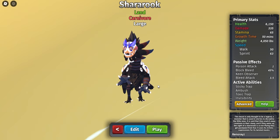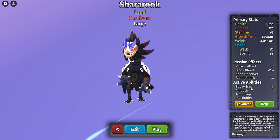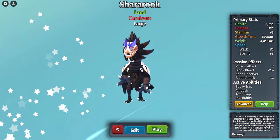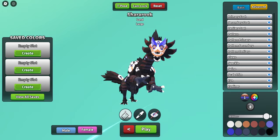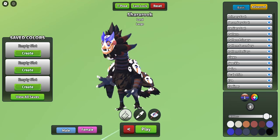Here is the Sharuk — its stats are 6150 HP, 335 damage, and it takes 15 minutes to grow. Here are the passive effects and active abilities. The very unique thing about this creature is that it changes its face depending on your gender: if you're male this is what you look like, and if you're female that is what your face looks like — there's a big difference, which is pretty cool.